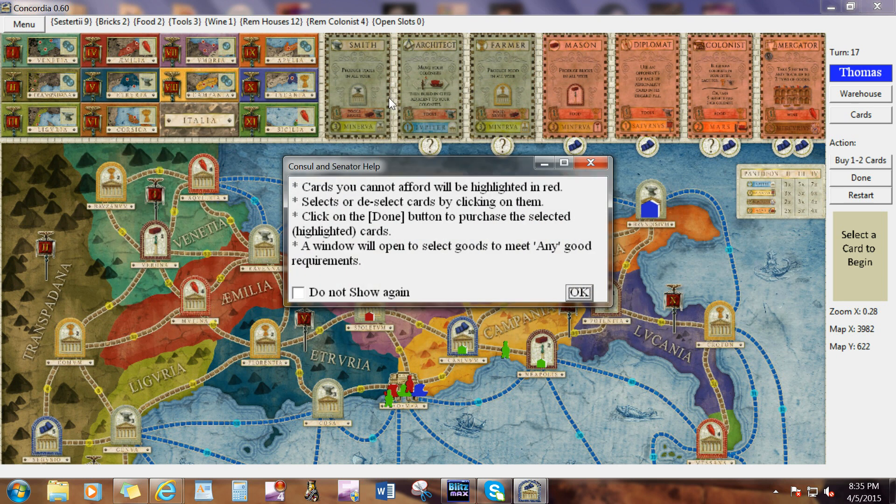As the help tells you, if there's nothing to do with the senator or there's no way you can afford it, it's going to be highlighted in red. Even then, you can buy one of these cards — you may or may not be able to buy two.